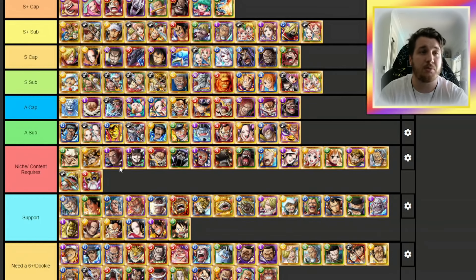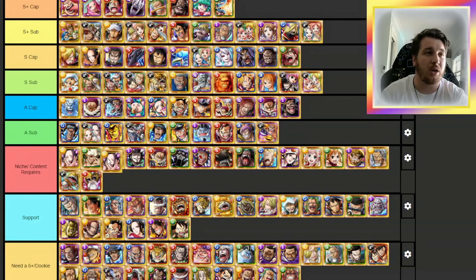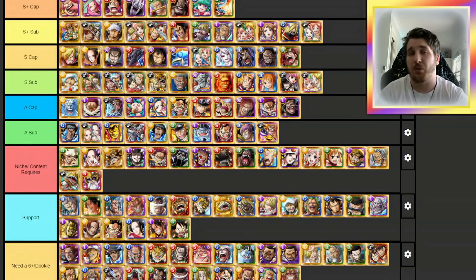V2 Shanks can probably be moved down — honestly he probably needs a 6+ too. He's still really, really good but you just never seem to be using him. Looking at the A-tier sub section, I think everyone else is fine besides maybe Boa. She's a color affinity booster and she's just kind of whatever — there's not a real need for her. She's only a 2x color affinity booster.